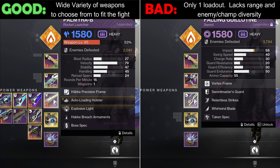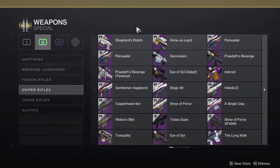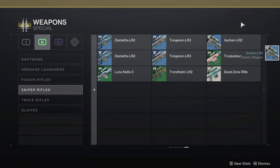A kinetic and arc cannon, a kinetic and void sniper, etc. And if the content isn't high power level required, like Prophecy or Vault of Glass, then pull a blue from collections to use, just so you have weapon coverage when starting out.